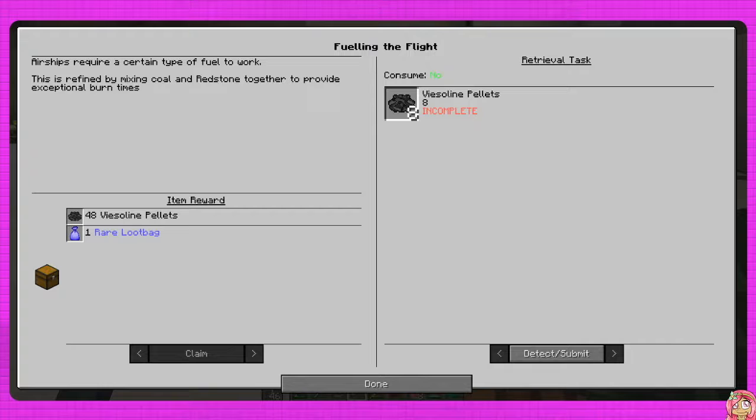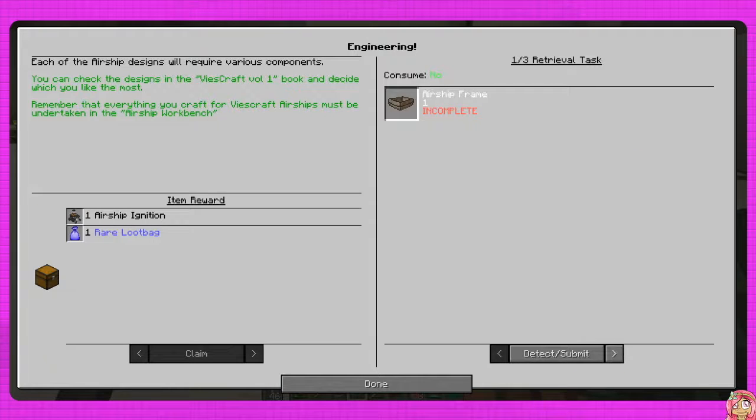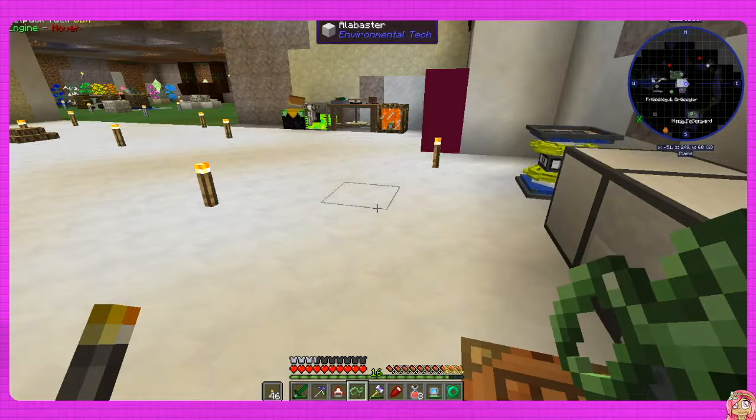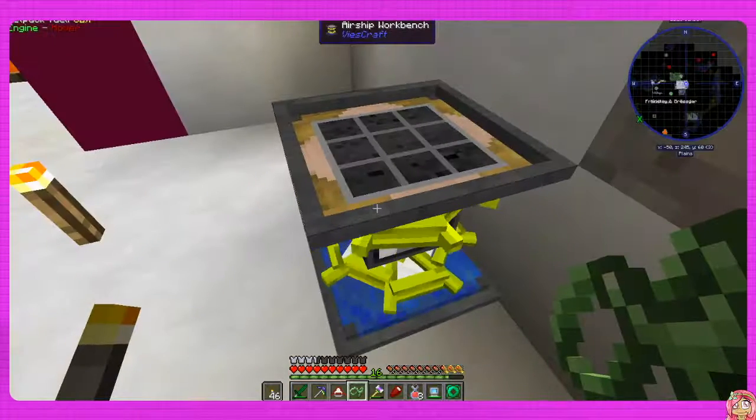Iceline pellets - how, where do you make the airship? I guess that's this - airship frame. Each of the airship designs will require various components. You can check the designs in the ViceCraft Volume One book, decide which one you want the most. Remember that everything you craft for airships must be undertaken in the airship workbench.